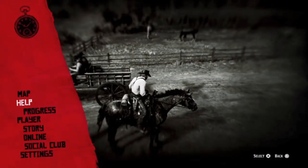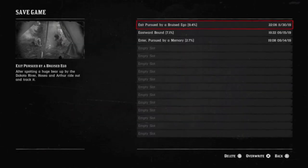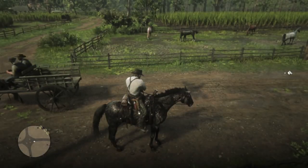What you need to do is make a save in an open slot, or over a slot you don't care about, ride away a bit to activate the autosave, and then reload that save you just made.